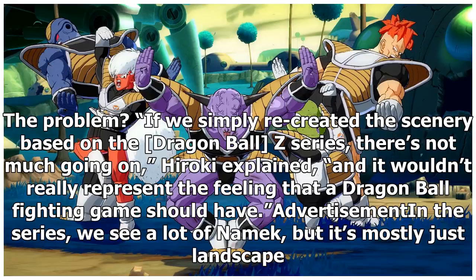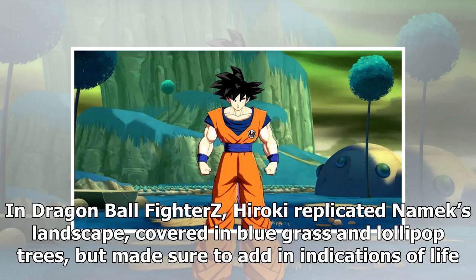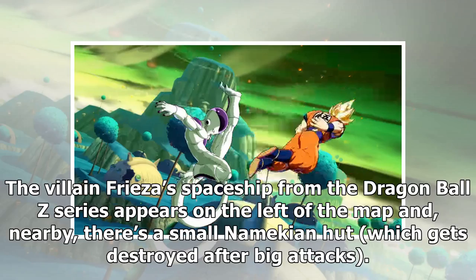In the series, we see a lot of Namek, but it's mostly just landscape — there's a village, there's lots of rocks, trees and islands, and then there's a lot of fighting. There wasn't a ton to go off. In Dragon Ball FighterZ, Hiroki replicated Namek's landscape, covered in bluegrass and lollipop trees, but made sure to add in indications of life.